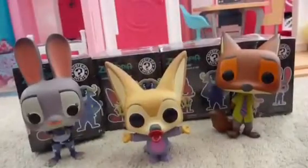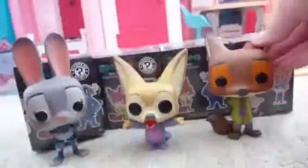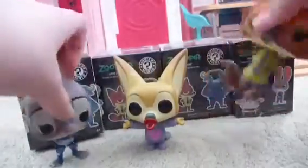Here are the Funko Pops out of the box. We have little Ellie Finnick — he's so cute. He has his little binky and his little elephant costume. We have Judy; she's wearing her little police outfit, she has her ears, she's so cute. And finally we have Nick — he's so awesome. They all look really good; they did a really good job making the characters look like what they're supposed to look like.